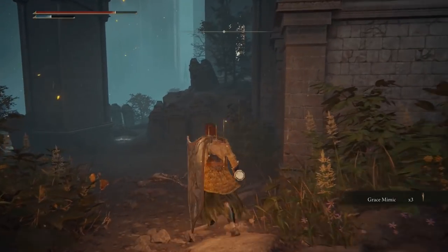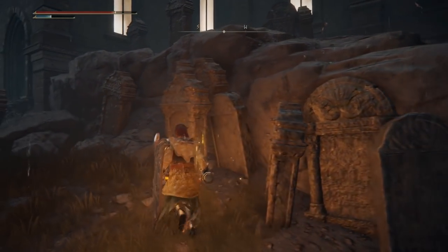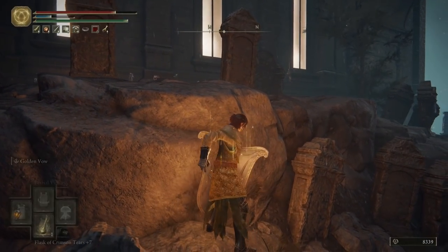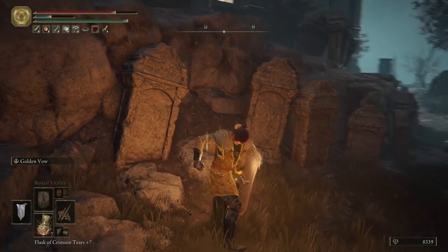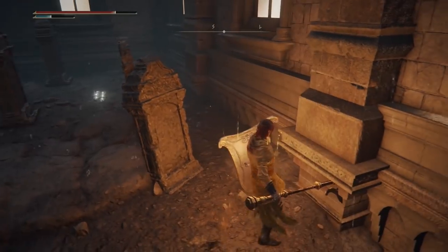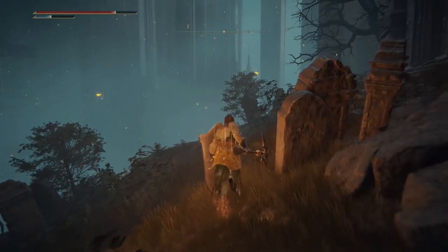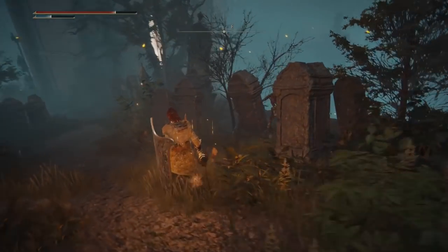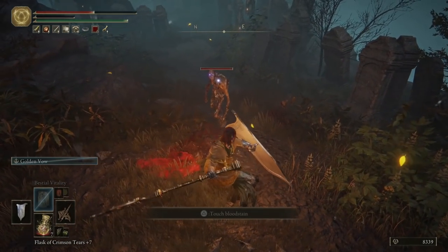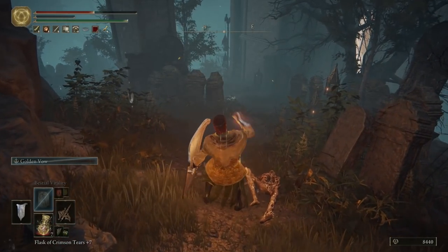A Grace Mimic. Anything hiding up here? I figured I couldn't bring Torrent in — just had to try. Did it anyway, and nothing. No! Let's see — nope, he does steal your FP! Look at that! Jerk! I need that to use moves and spells and stuff.